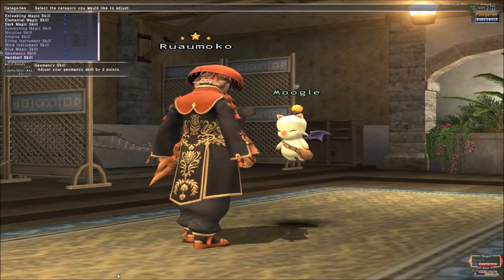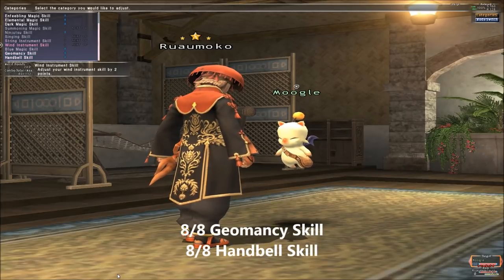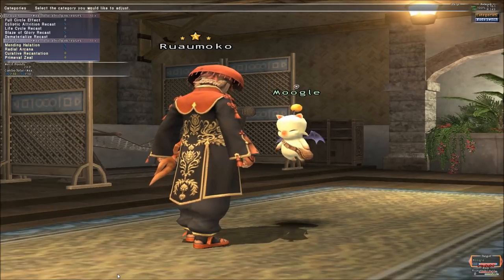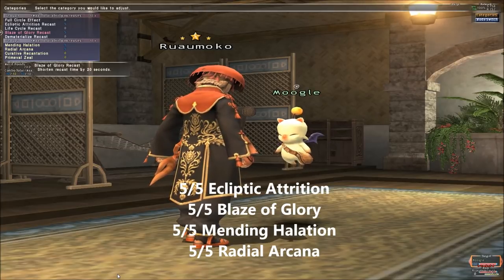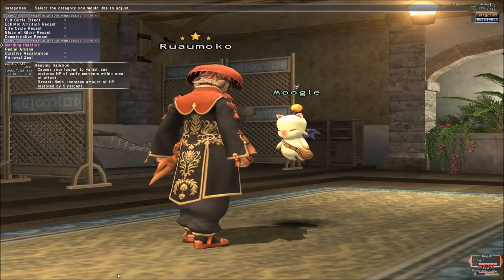Merits for Geomancers are actually very straightforward. The first thing you should cap out are the Geomancy and Handbell skill categories. Geomancy's spell strength is calculated by the combined skill of these two categories, much in the same way a Bard functions with its singing skill working in tandem with its wind or stringed instrument skills — so cap these two out before you do anything else. For job exclusive merits, for Group 1 I recommend capping out Ecliptic Attrition and Blaze of Glory. For Group 2 I recommend capping out Mending Halation and Radial Arcana, as both abilities add real utility and you're not really going to need the other options.